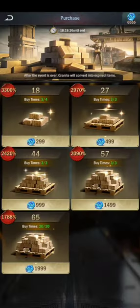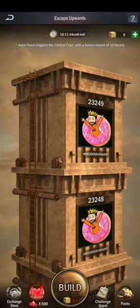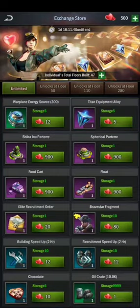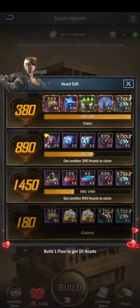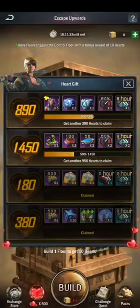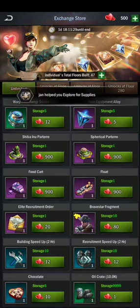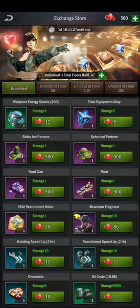There are packs where you can buy granite — bundles of 57, 44, 65, 27, and 18 granites are available. There is also an exchange store where you can exchange hearts for various rewards, including warplane alloys, titan equipment alloys, and decoration items for your island that give extra boosts.